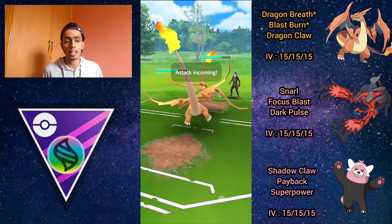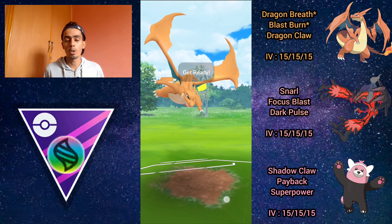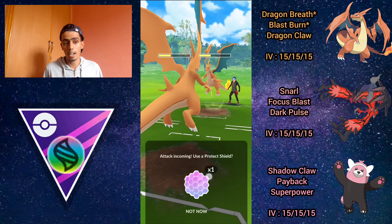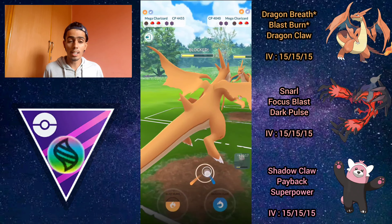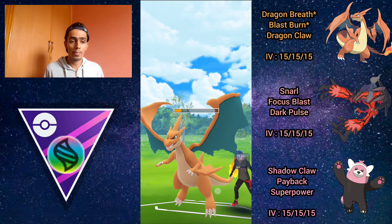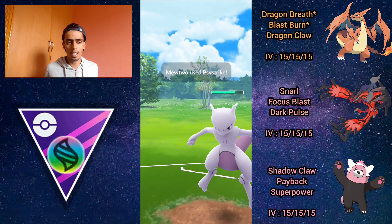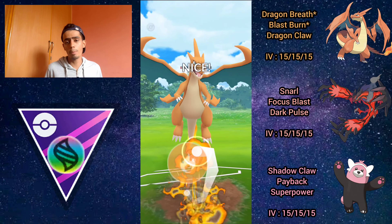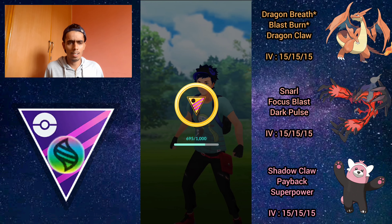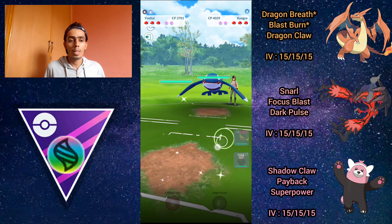I immediately switch to Charizard to clear the debuff, and they have their own Mega Charizard Y in the back. We have shield advantage but a slight energy disadvantage. They fire off a Dragon Claw; I over-farm and throw my first Dragon Claw, probably getting the final shield. They shield so I shield too, then over-farm a bit more before throwing another Dragon Claw, taking out their Charizard. Unfortunately they have Mewtwo in the back — I catch the Psystrike on Bewear, then get off the Blast Burn and completely destroy it. Mega Charizard Y's Blast Burn on Mewtwo is absolutely ridiculous damage.